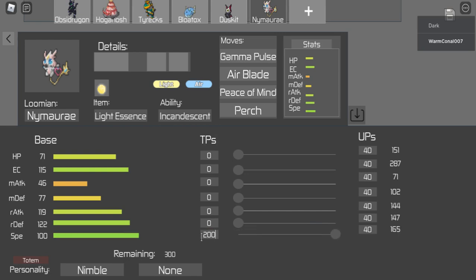Personality is Nimble because Vespra exists - it just creeps Vesp if it's run Nimble. Max speed, max range attack, four energy at 96. I could put a bit into melee defense at 86, but I'll add a bit of extra range bulk and put it in range defense just to beef it up. With a Peace of Mind boost even Protagon is going to struggle against us.